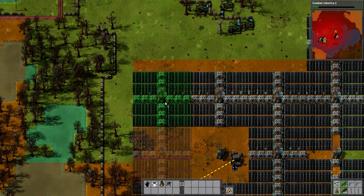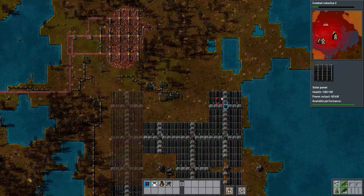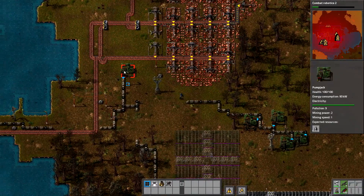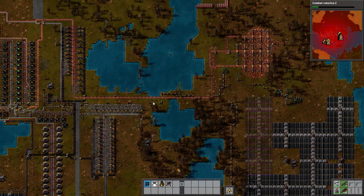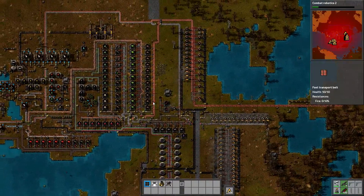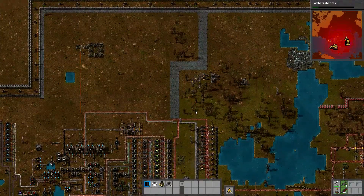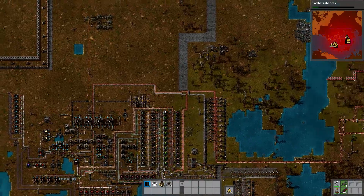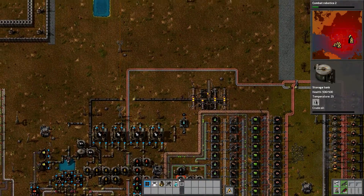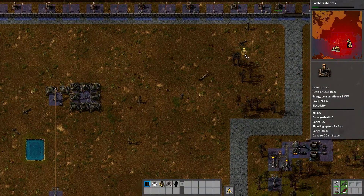What kind of stuff should I be putting in my power armor? The best things are usually shields and exoskeletons that let you run faster. I have a shield, a battery, and a solar panel. You probably need more than one solar panel — they only make like one kilowatt of power. We have 57 laser turrets now. I'm going to go plop some of those bad boys down. Do we go fight?